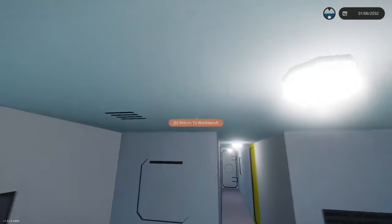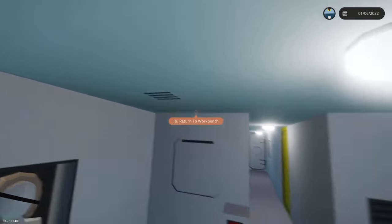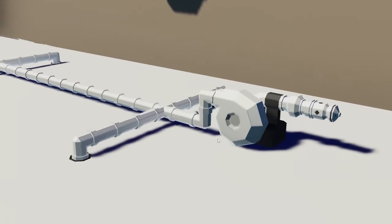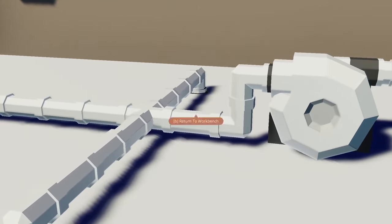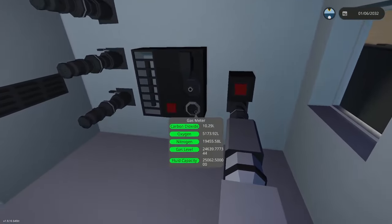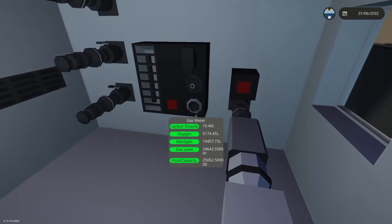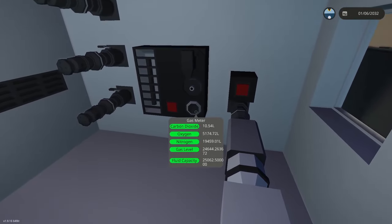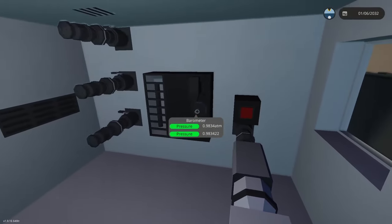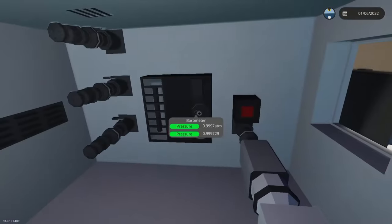What is weird is that ever since I added these vents, there's actually stuff flowing through them. I think it's because this system has a pump, and while the pump is off there is no valve here. So without a valve we're actually transferring something, which is weird. Our carbon dioxide level is dropping, our gas level is increasing, and our pressure is equalizing to the outside atmosphere.